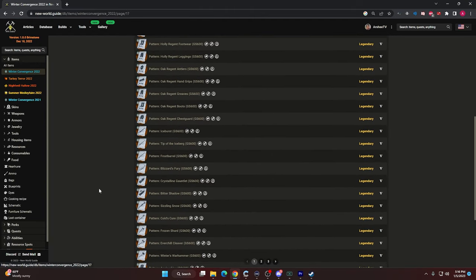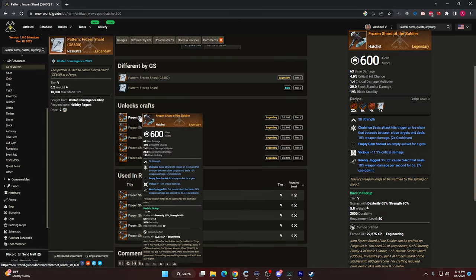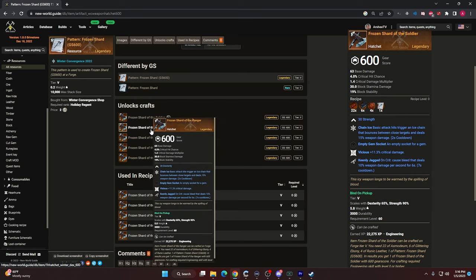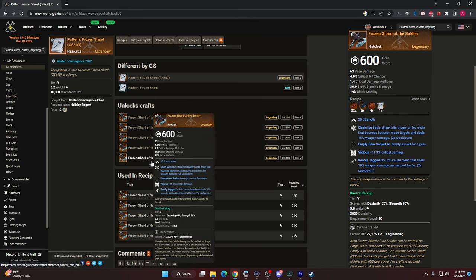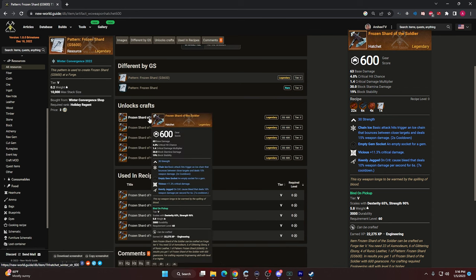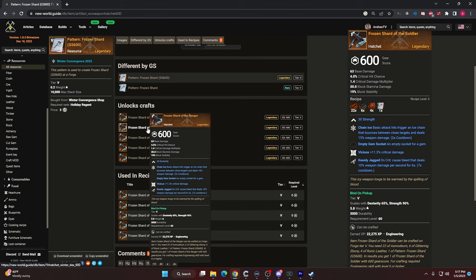The weapons I recommend — you can click on the hatchet and actually see what it offers. It offers Chain Ice, Vicious, and Keenly Jagged, and it can be crafted in the Strength, Dex, Intelligence, Focus, and Con series. When it comes to a weapon, I truly recommend matching the attribute of attack. For the hatchet, Strength is the go-to, unless you're specifically going a Dex path. The hatchet does scale a little bit less with Dex.